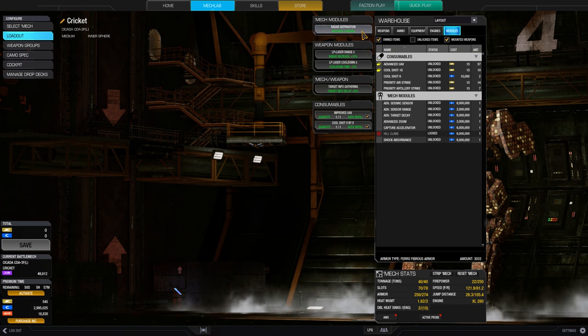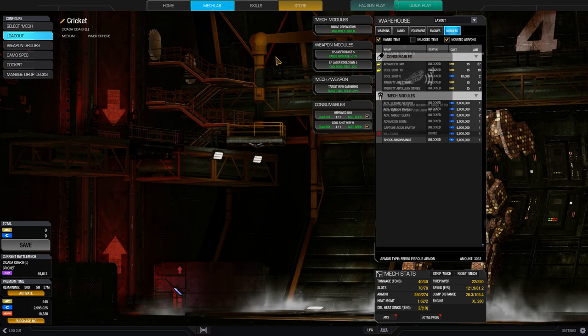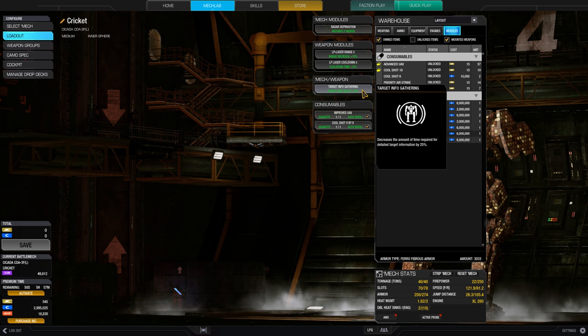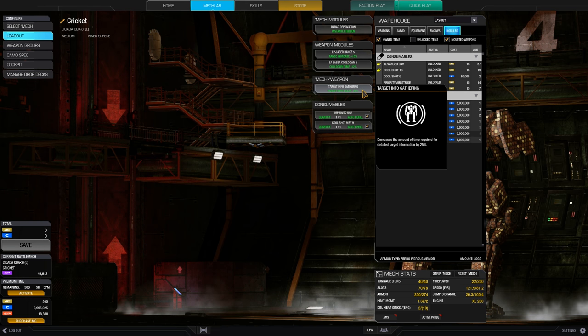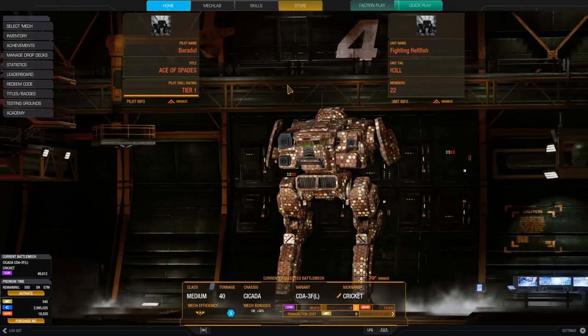Speaking of modules, I've got radar deprivation. I've got large pulse laser range and cooldown, of course, because these are the only two weapons I have. And I've got target info gathering because I like to target weak spots with that. The large pulses have a very short laser duration and you can rack components with it very easily if you find the weak spots. And that's it for the build.